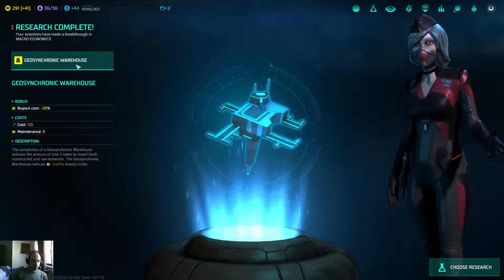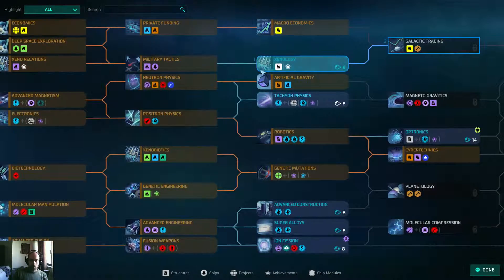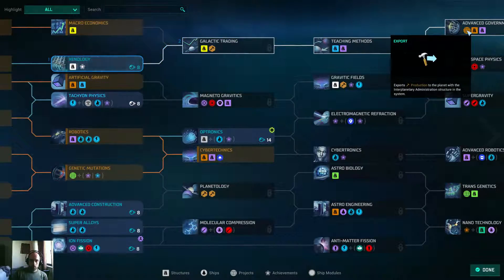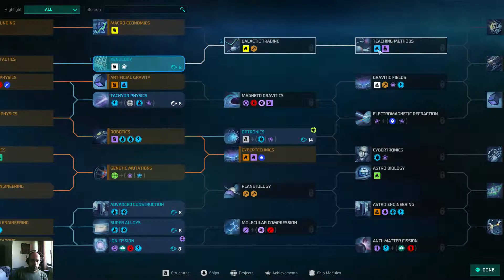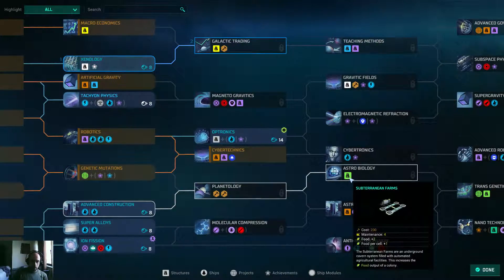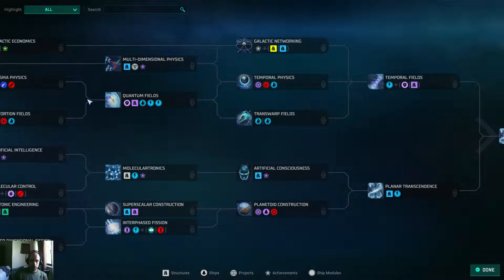Our engineers have made a new discovery. Let's choose the research. I'm going for Xenology in order to get to Galactic Trading - Galactic Trading is really cool. Teaching Methods, Espionage - I really don't want that. Astrobiology gives me the subterranean farms. Gaia Transformation - that's perfect. So much stuff to build.